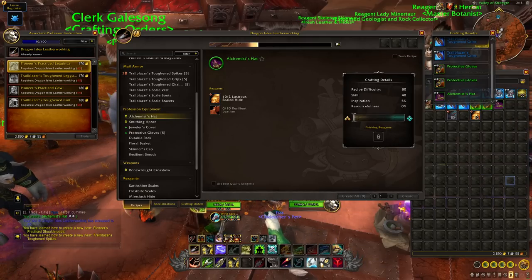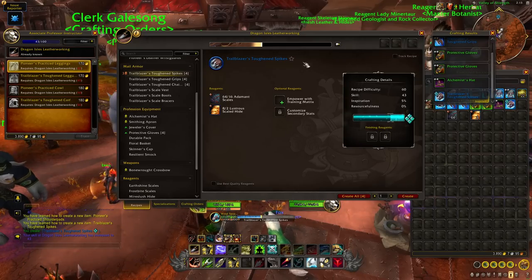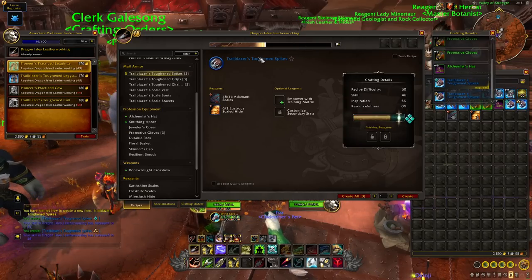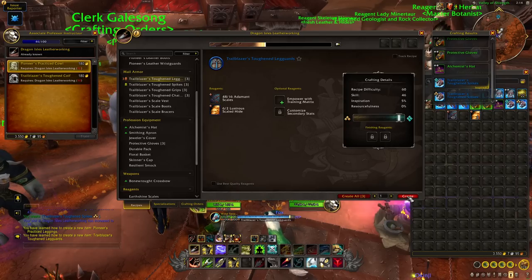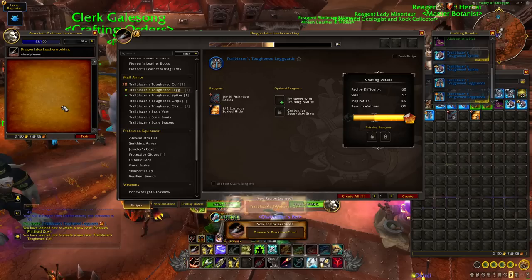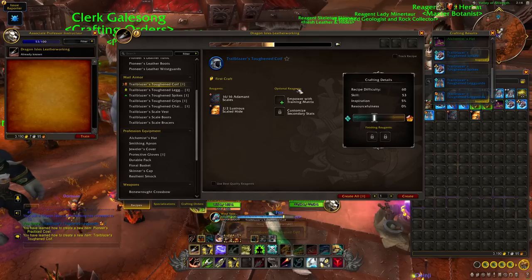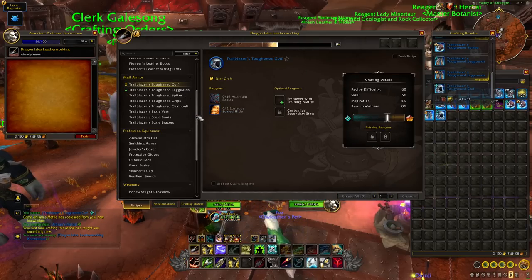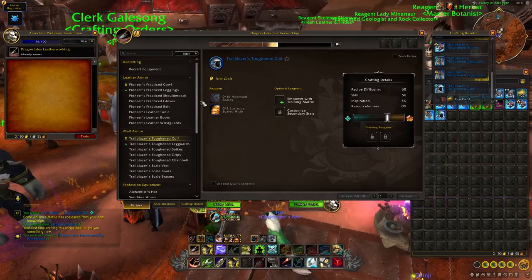From skill 40, we're going to craft two pairs of the toughened spikes — that takes us up to 43, then 46. Not too many recipes left to go. Two pairs of legs next, and finally a single toughened coif. From this point we've hit skill 56, and we've run out of both trainer recipes and things that are going to guarantee us skill points.